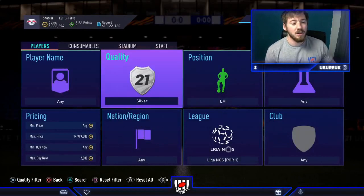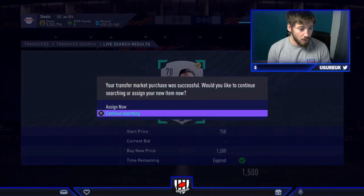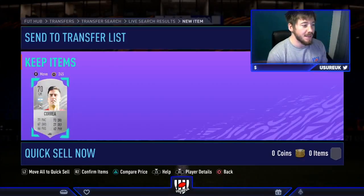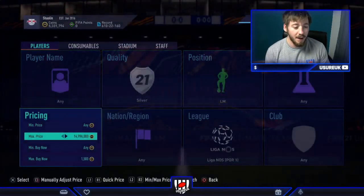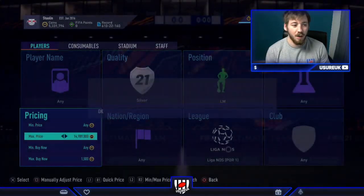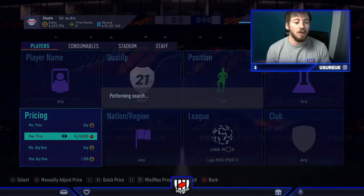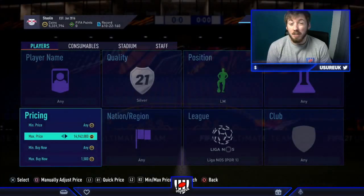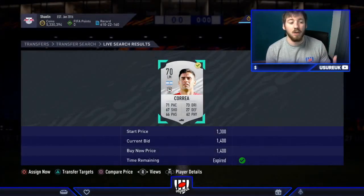Our first filter is going to be Liga NOS silver left mid. They sell for 2,000 and we're looking at buying them for 1,500 — that's going to be a massive profit. He was on there for 10 seconds and that is going to be huge profit. These are going to be quite competitive and hard to come by, but for people that don't realise why the silvers are up, you might be able to get some really banging deals — people just listing their cards thinking they might as well sell them.